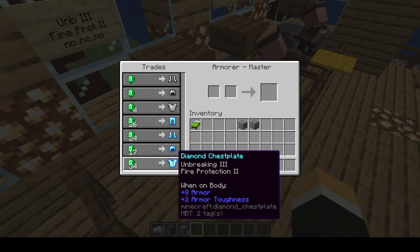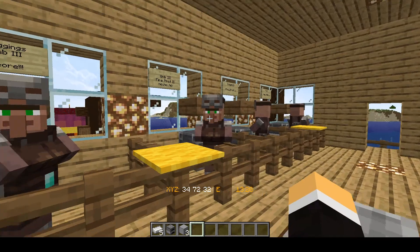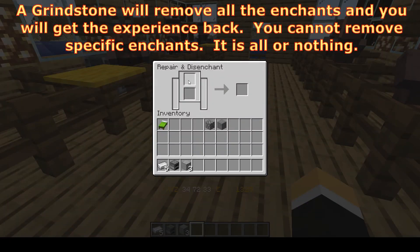So if you're excited because you got Unbreaking 3 but you've got some other protection enchant on there, you're more than likely just going to have to take that enchant off. How you do that — if you want to put your own enchants on — is basically take that piece, put it in a grindstone, and remove those enchants.